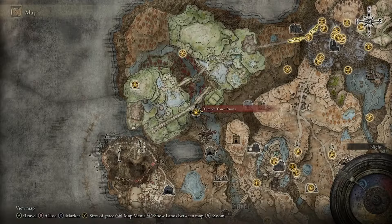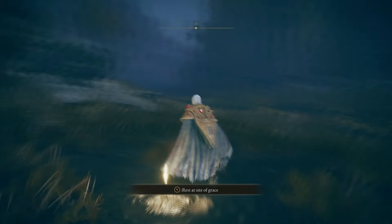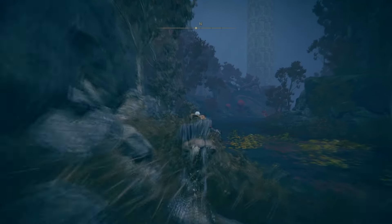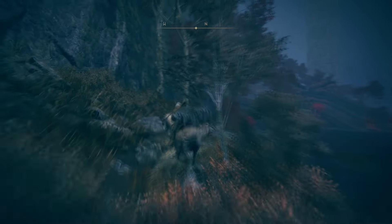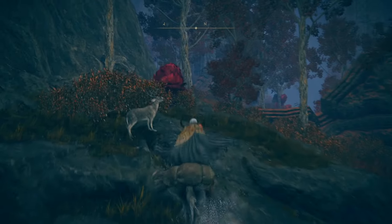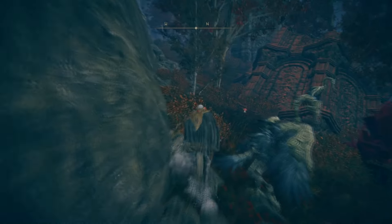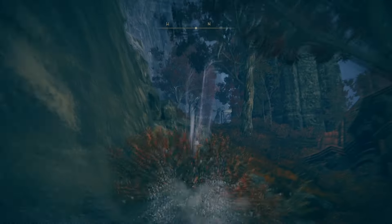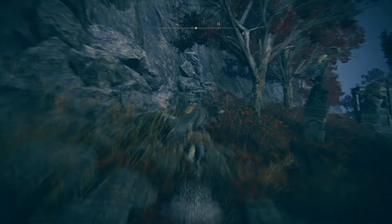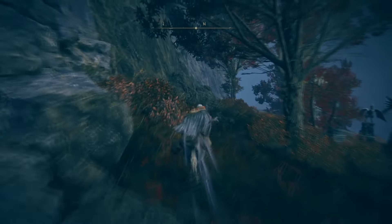We're going to be starting off from the Templetown Rune's Site of Grace and heading straight north. When heading straight north, we're going to be sticking to our left-hand side the entire way through. If there is a cave or a mountain wall beside us, we are going to be hugging that left side the entire way through, hiding behind these grave birds over here, and continuously hugging the left side.